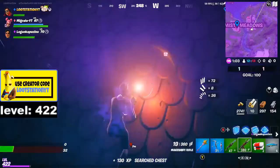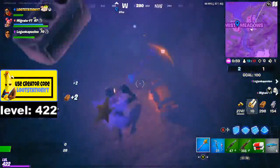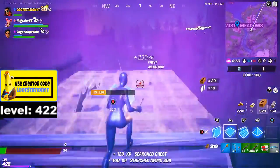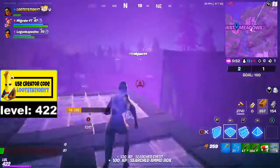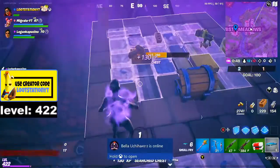You can go on — I'm just going into this one. Grab this chest, grab this ammo box. This is the best way to loot Misty this season. Build up here, grab this chest.